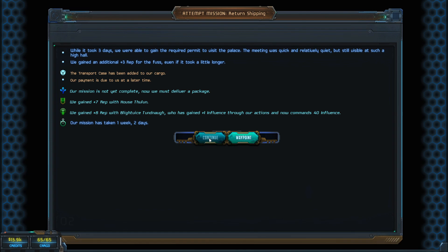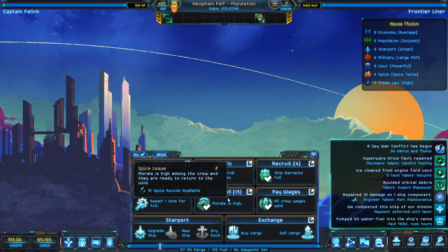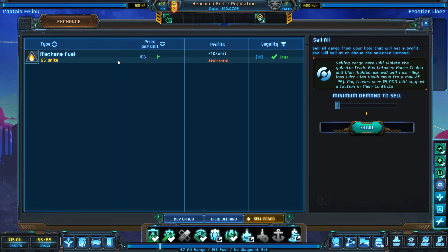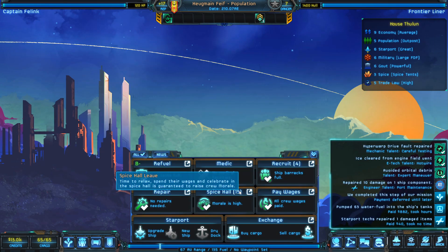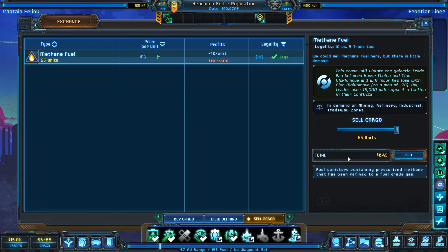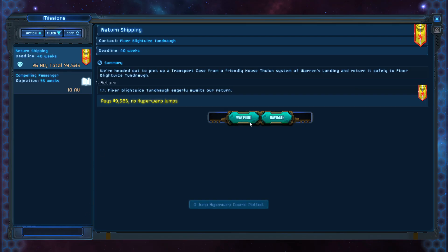Now we've got to take this back to where we came from. We'll refuel in the area, our morale looks okay, and we'll repair the minor damage we took. We check to see if we can sell the methane fuel, but the price here is an F grade, so we'd lose about 130 credits. We don't really want to do that, so we'll continue onwards with the quest.